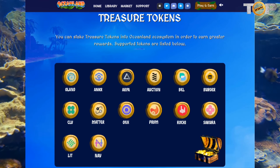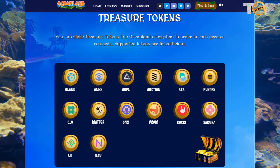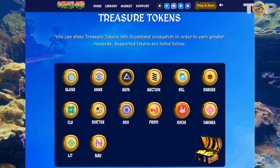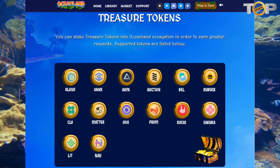Treasure tokens — you can stake treasure tokens into the Oceanland ecosystem in order to earn greater rewards. Supported tokens are listed below: Anchor, ARPA, Auction, Bell, Burger, CLV, Matter, ONX, Prom, Rocky, Sakura, Nav, and Lit.